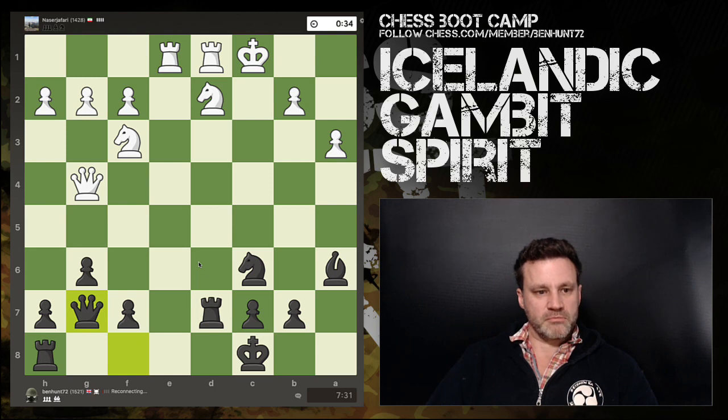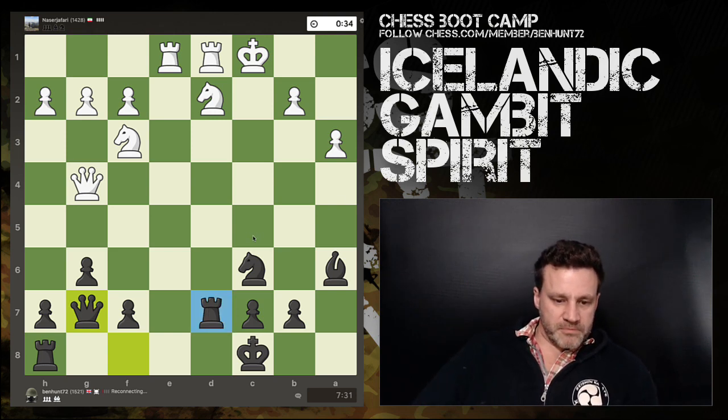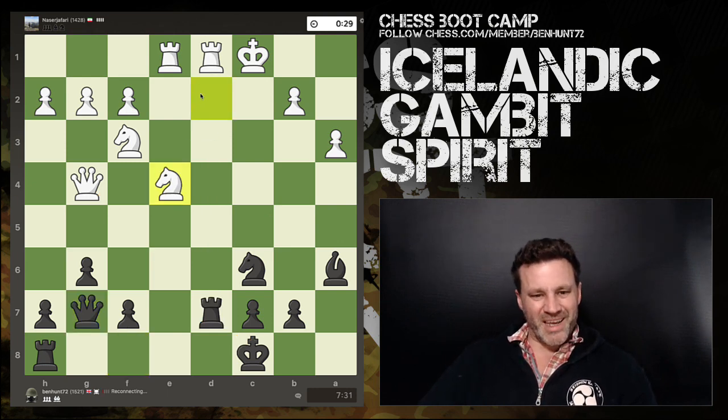Bishop takes, queen takes — material is actually equal. He might as well trade down; he's getting himself 10 seconds per move. My rook is still pinned and defended only by the king. He has a queen and a rook on d5. He brings the knight in — now it's time to tread with care.